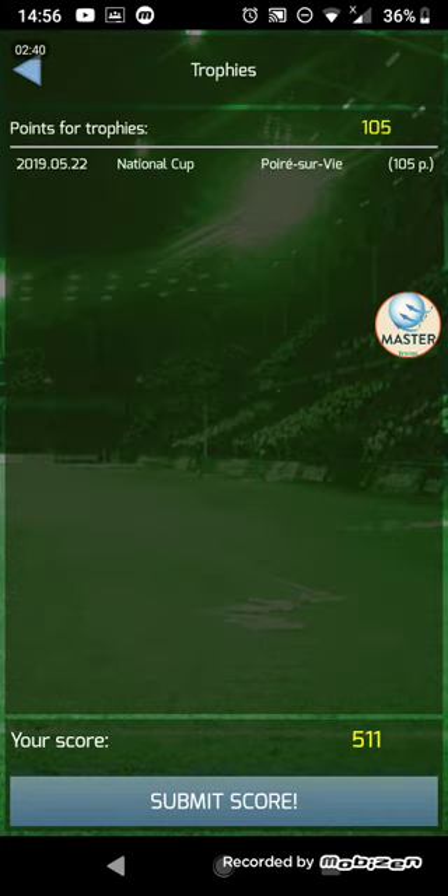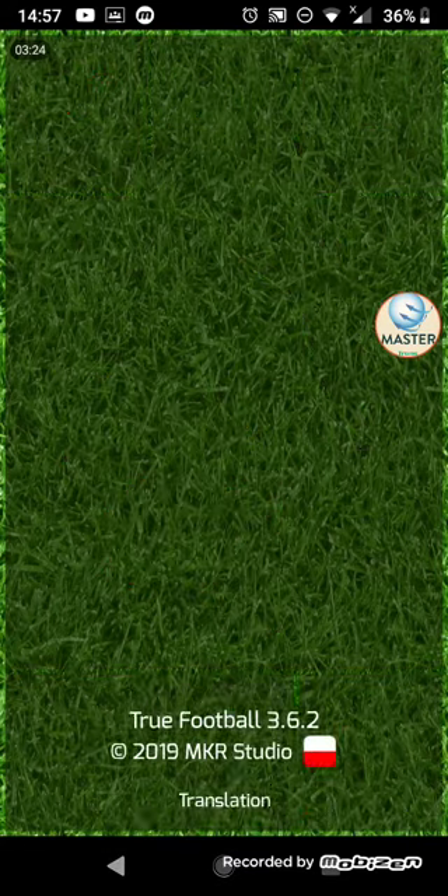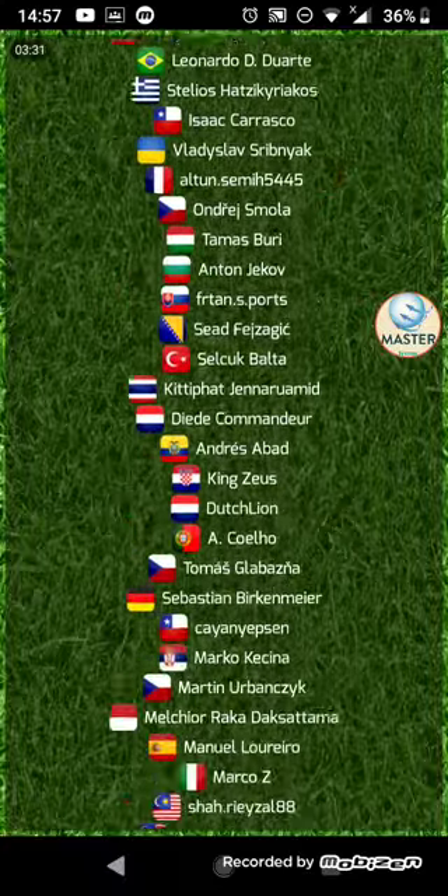At the top, it will show you how many points you've won through trophies — I have won 105 at the time of recording, that being the National Cup with Poiré-sur-Vie. And finally, when you've had enough of the game, you press this big blue button right at the bottom which says Submit Score, underneath where it tells you what your total score is at the moment — mine is 511. Now we'll go back to the home screen and go into the About section, which is essentially just a credits page of everyone who was involved in making the game in some way or another.